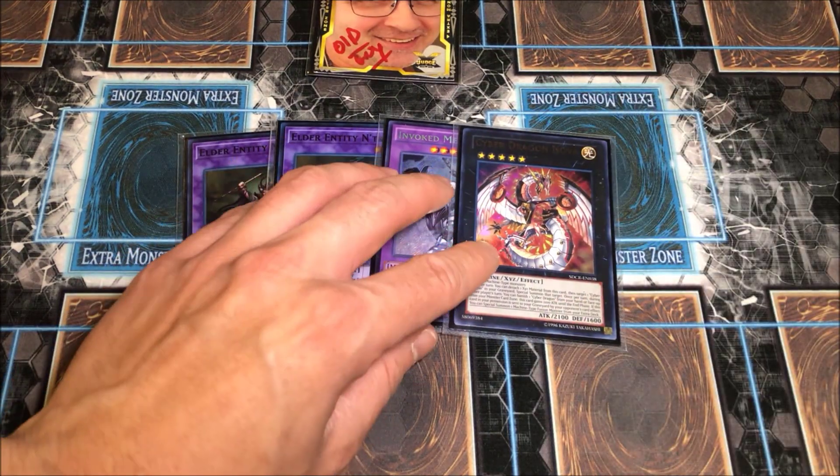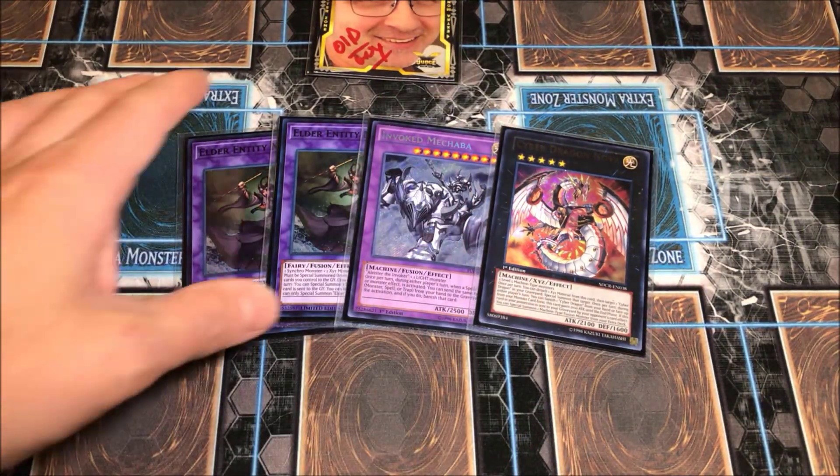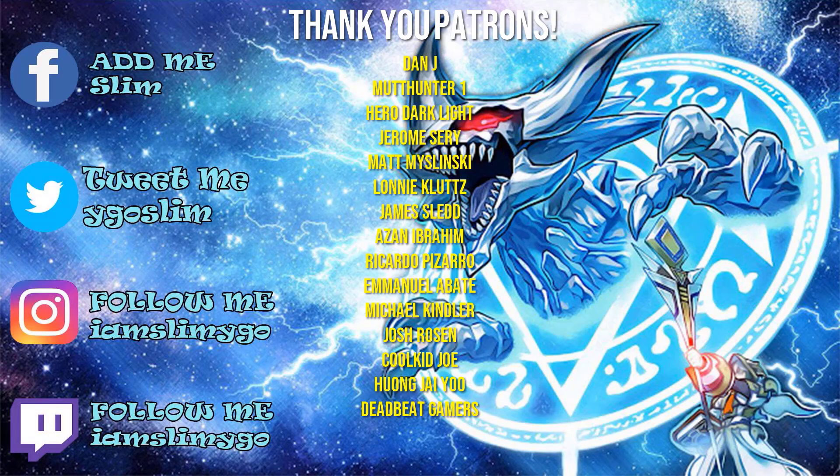If they use Dogmatica Maximus on us, we send Cyber Dragon Nova and summon Macabre — they're in trouble. That's it for the deck profile! I really hope you guys enjoyed it. Be sure to give the video a thumbs up, let me know your thoughts, and we'll continue improving the deck and making it one of the best decks of the format. I'll see you tomorrow for my Twitch stream — check the links in the description, join the Discord, and I'll see you in the next video.